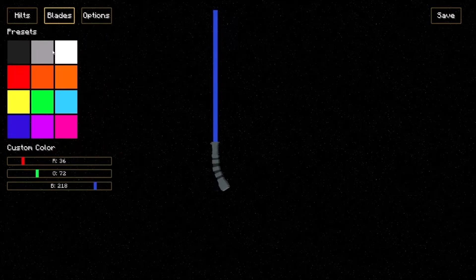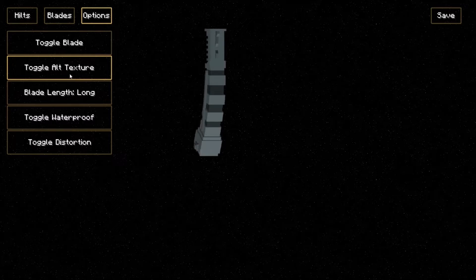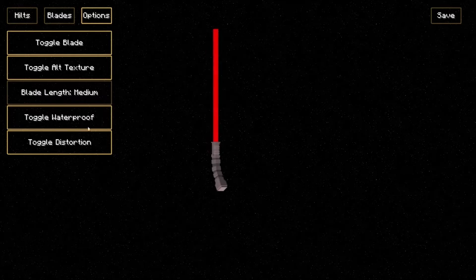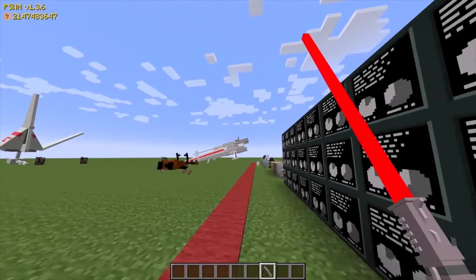I'm going to do Count Dooku's blade. We're going to change the saber part to a flaming red. Look at all this — you can change the texture of the blade. Let's try this one. We can save it. Now look at it, it's all different. It's sick.